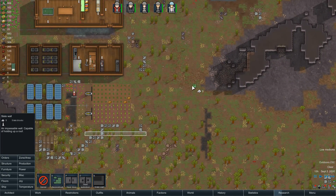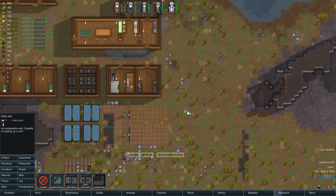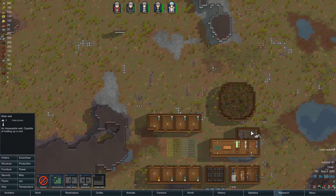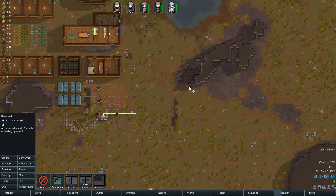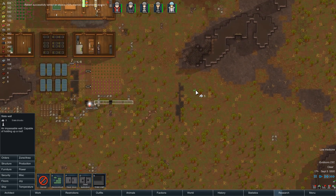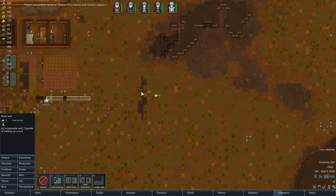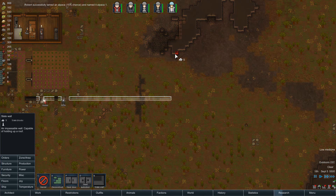Got to think about expansion plans too. Expand to this area — maybe I should build all the way out here. Oh, we got an alpaca! Named Alpaca 1. We'll get a real name if anyone forms a bond with it.